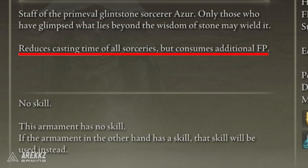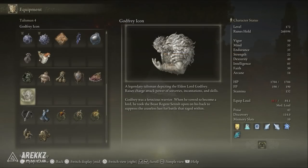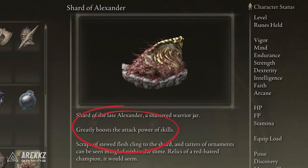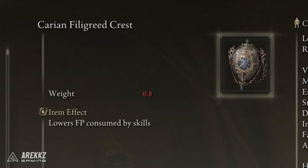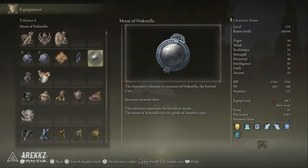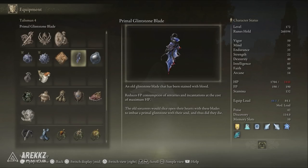Some other good alternative options include Godfrey's Icon, which enhances charged spells and skills — so it will work on our Moonveil as well as charged spells if you choose to bring those. There's also the Shard of Alexander to greatly boost the attack power of skills, making Moonveil even stronger, as well as the Carian Filigreed Crest to lower the FP cost of our Moonveil if you want to lean more into the melee side of this build. There's also the Moon of Nokstella if you want two more extra memory slots to take more spells, and of course there's the Primal Glintstone Blade that lowers the FP cost of spells at the cost of reducing your maximum HP.